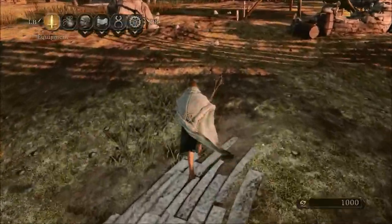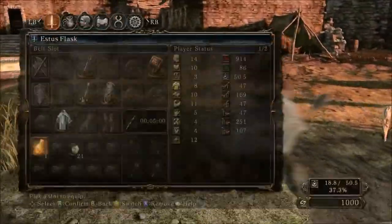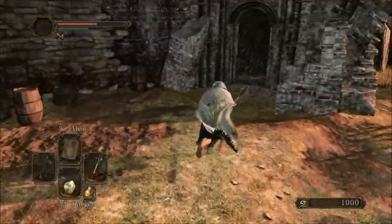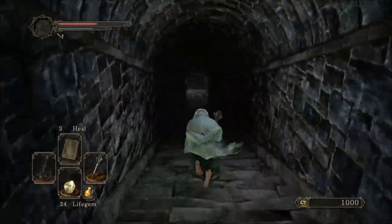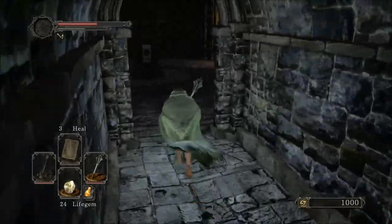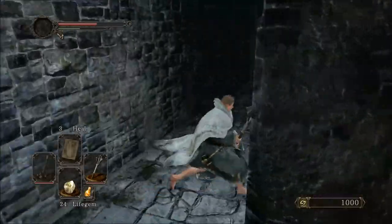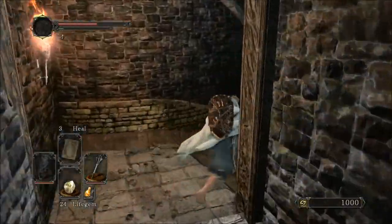I just talked to the Green Maiden and we've got the Estus Flask. I'm putting the Estus Flask, Life Gem, and Homeward Bone on the Quick Action bar. We do need the Homeward Bone for later, so make sure you have that on. Now we're heading towards Heide's Tower of Flame.